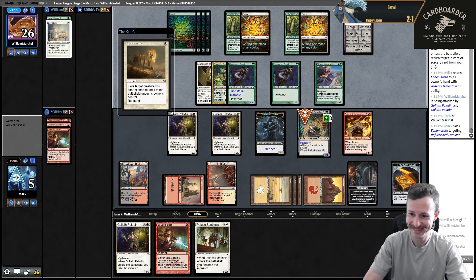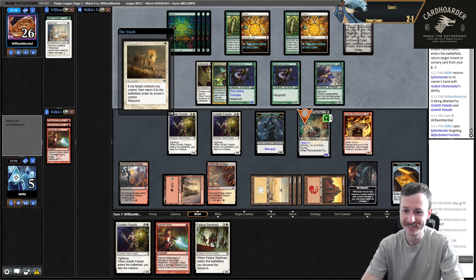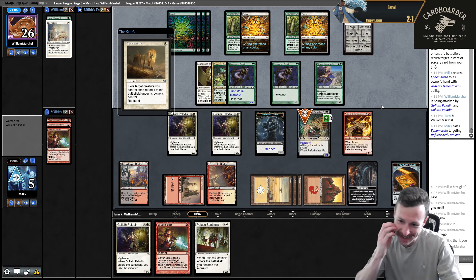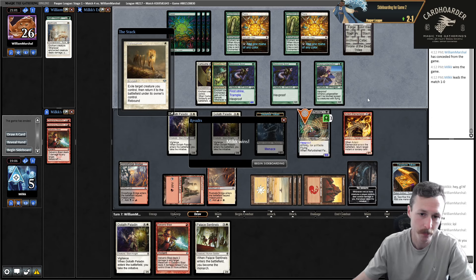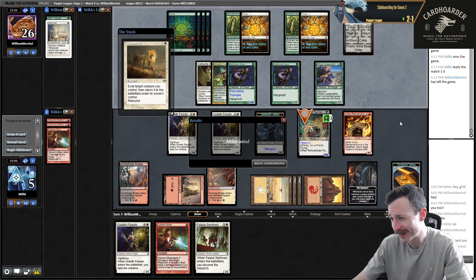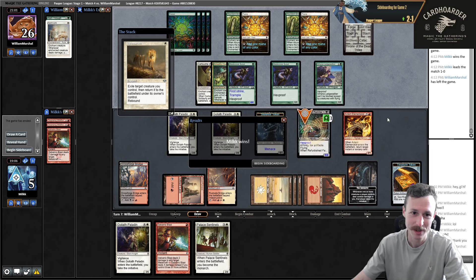This has Hexproof too. Still think I'm fine Ephemerating the Refurbished Familiar because I can start doing this every turn to keep them from basically drawing any relevant spell. They can attack and trade, which breaks up my loop, but then I deal with their Ledge Walker this way. Their deck doesn't really have instants. They said ha ha ha ha, they said good combo. Thank you. This is just like we drew it up. They concede. So we had this Rat Lock - you can still call it Rat Lock. Sick.